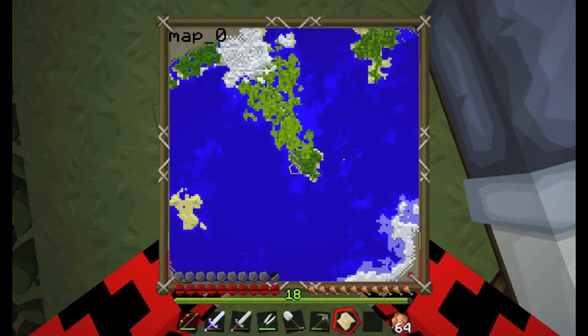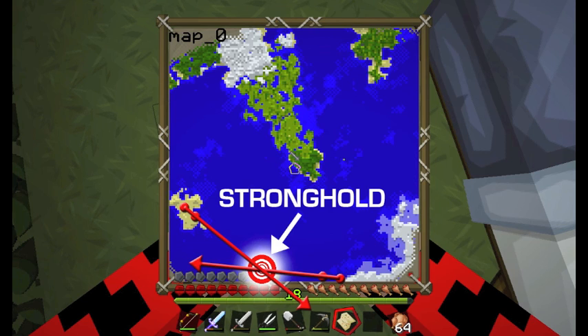The concept is pretty simple. Here's our map. We put down a dot where the initial throw starts, then we mark the place where the eye of ender goes to. That makes up a vector — one line we draw on our map. Now you go to another location, hopefully far away. Mark where you throw the eye from, then mark again where the eye goes. That makes up another vector, another line. And where those two lines intersect, that becomes your location where, in theory, the stronghold is located. Simple stuff.